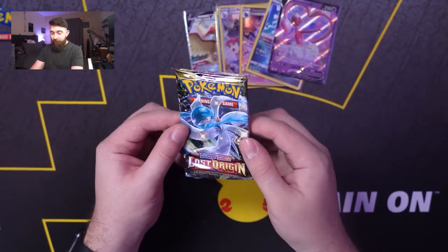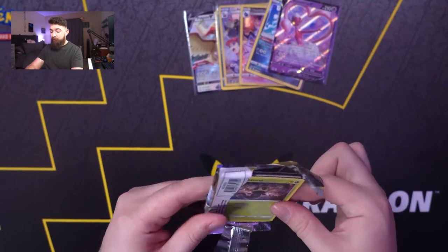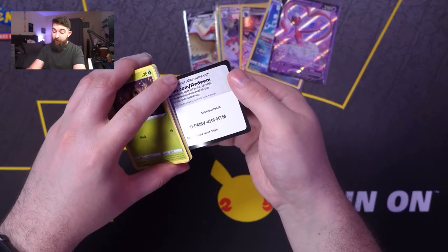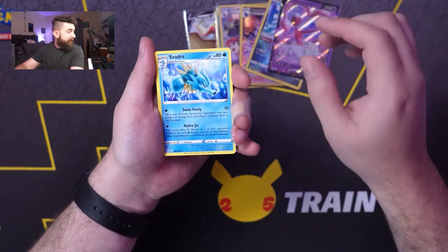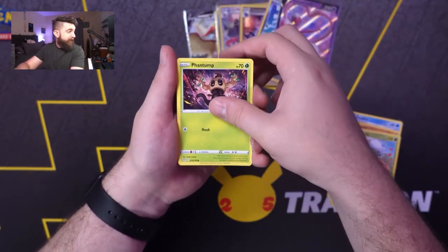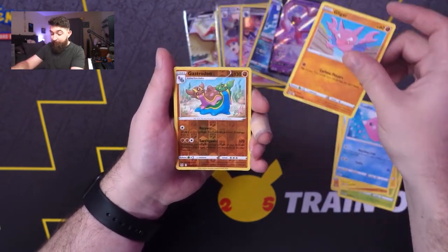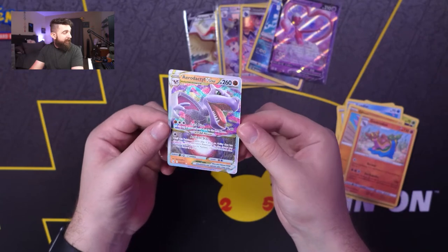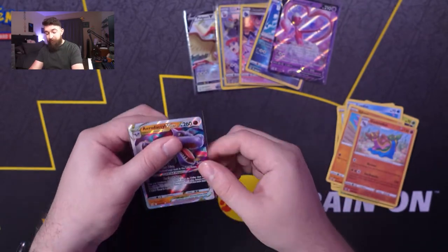Last pack from the Booster Bundle — we're going to get a Guardivore in our Guardivore pack. Let's find out. We got Water — I think I have something, I just saw a shining glimmer. Seedra, Rhydon, Roserade, Phantom, Sudowoodo making an appearance for the first time here, Electrike, Luvdisc, Ligar, Gastrodon, and Aerodactyl V-Star! Look at that — there's our first V-Star pull of tonight's Lost Origin opening.